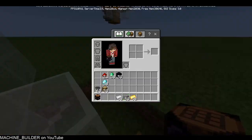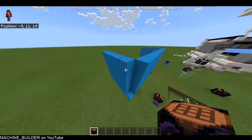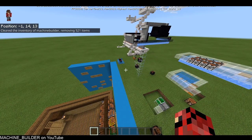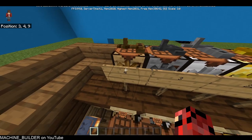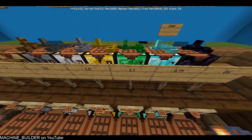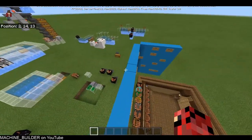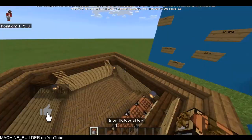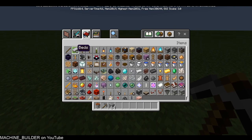Each tier requires the previous one, so it's pretty expensive, but it's probably worth it in survival if you're making a big factory — an obsidian autocrafter is obviously quite fast. This number shown is the amount of seconds it takes to craft one recipe, so you can pause to read the signs. The autocrafters can craft almost every vanilla recipe.